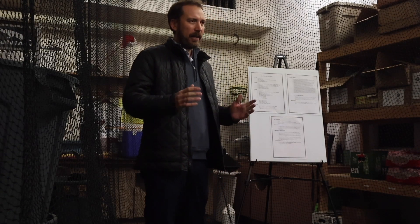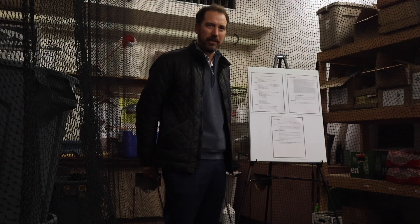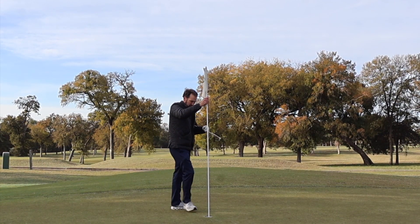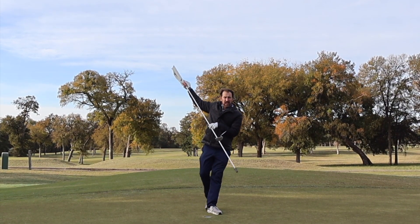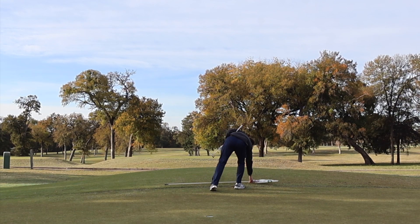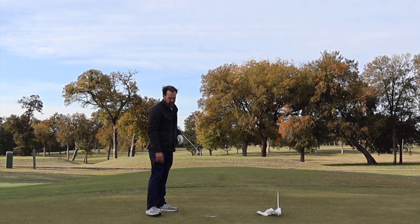Now that the rules have changed on the flagstick, a bit of advanced etiquette on the first hole is to ask, 'How are we going to play the flags today? Do you want to leave the flagstick in all day, pull it out, or be situational?' When caddying, that was always one of the things I'd do on the first tee to help start the conversation about playing fast. If you are pulling the flagstick out, do so gently — especially if it's windy, the bottom of the flagstick can kick and damage the lip of the cup. Use both hands, remove it, and gently lay it down on the fringe, well out of the way of anyone else's putt.